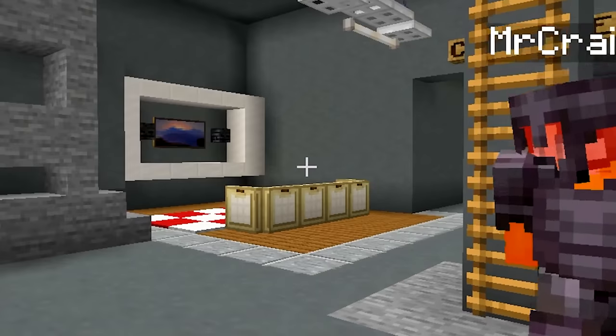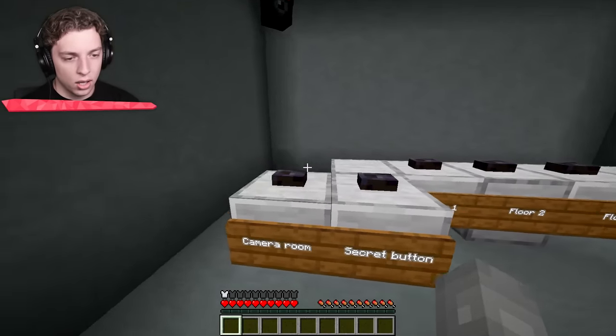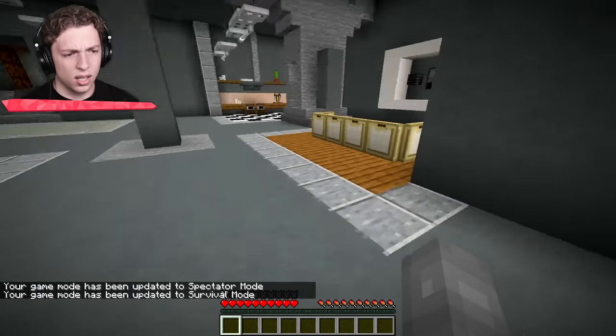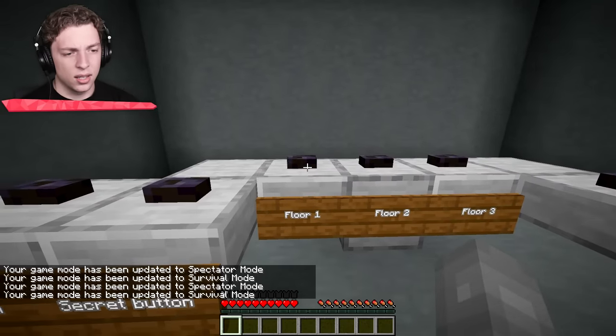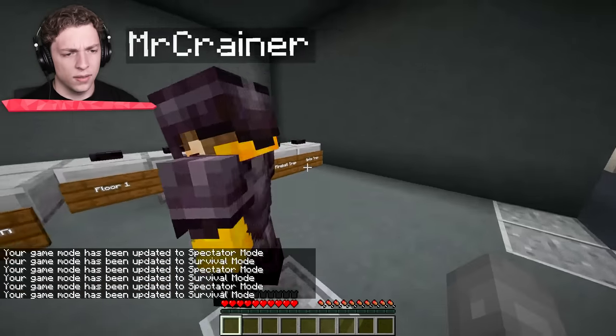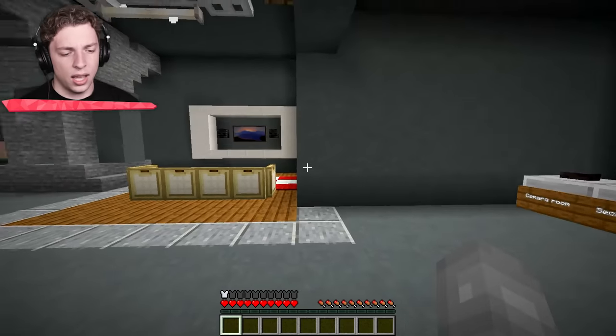This is like the living quarters. Oh wait - cameras! Guys, look - a camera room! That is cool. How do I get out? Secret button room, secret button. These are like cameras so we can see what's going on - fireball spike, really cool.